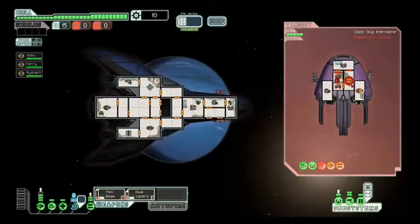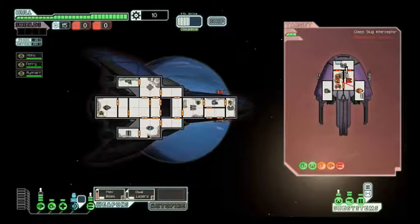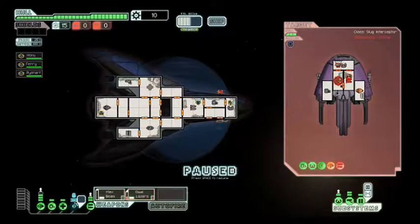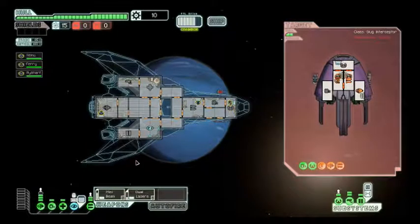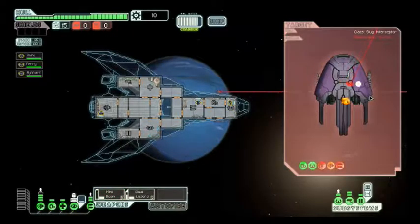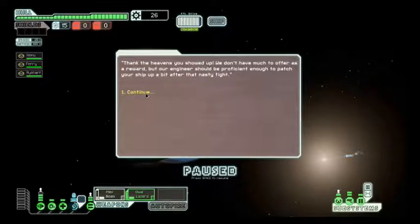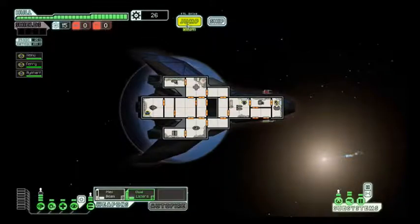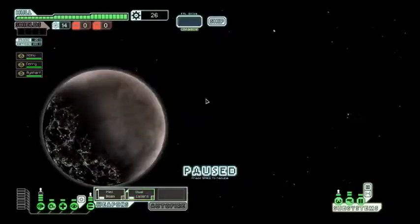There's an ion cannon incoming, they're going to target our hull - that's fine. I think we'll continue the assault, need to kill these pirates. That was bad timing with our beam. Let's cloak ourselves again just to make sure we get the shot off. Not bad - I don't think we took any damage. We'll head up north instead.